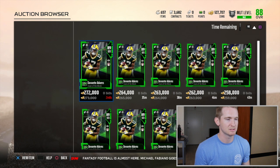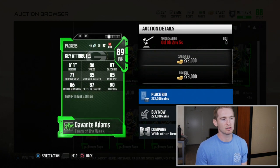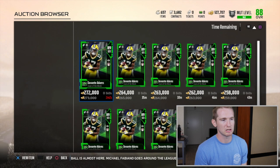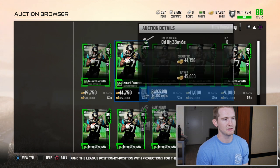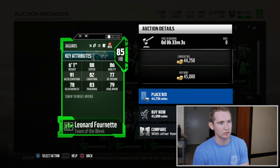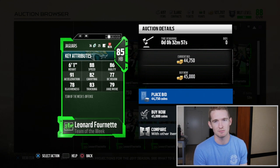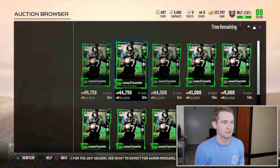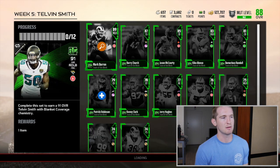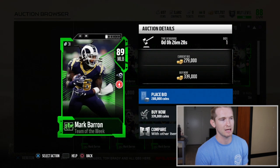Davante Adams is going for around 250k — only 86 speed, but he does have pretty good route running and catch in traffic, so that card looks pretty cool. Most people buying him are probably just going to put him in a set. The last one is the rookie Leonard Fournette, 85 overall with 88 speed. If you did his rookie premiere set in Madden 17, you're going to get the upgraded version on your team, which is pretty cool in itself.